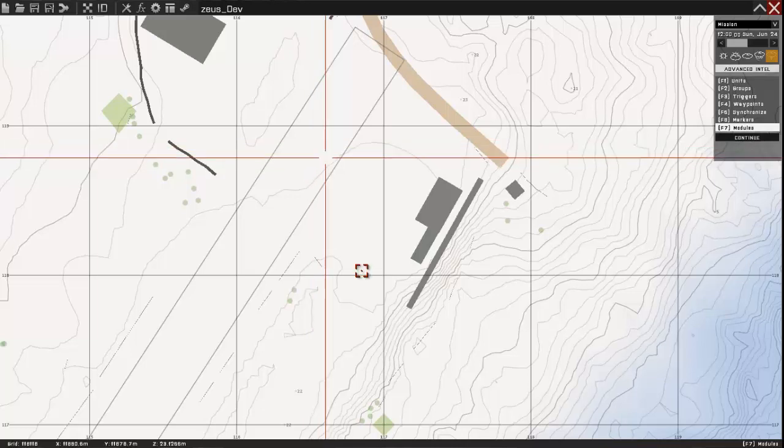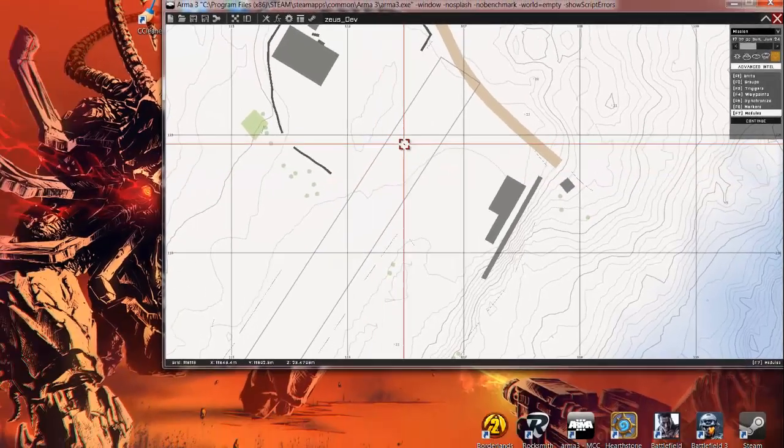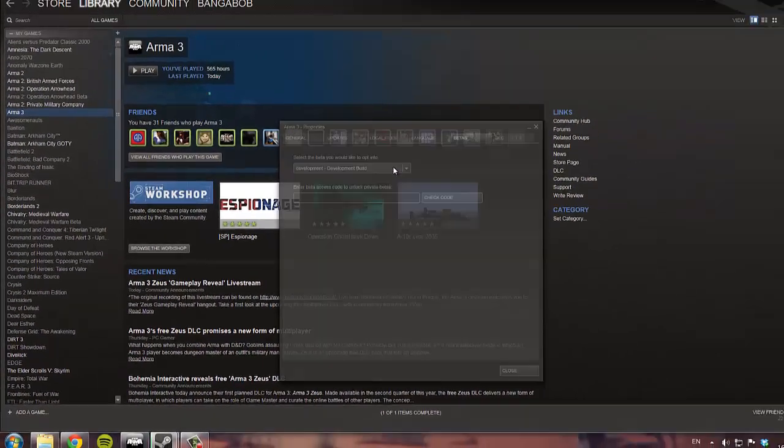Hello guys, this is the setup for Zeus. Very simple and quick. First thing you want to do, go to Steam, right-click on ArmA 3, go to Properties, and opt in to the development build.